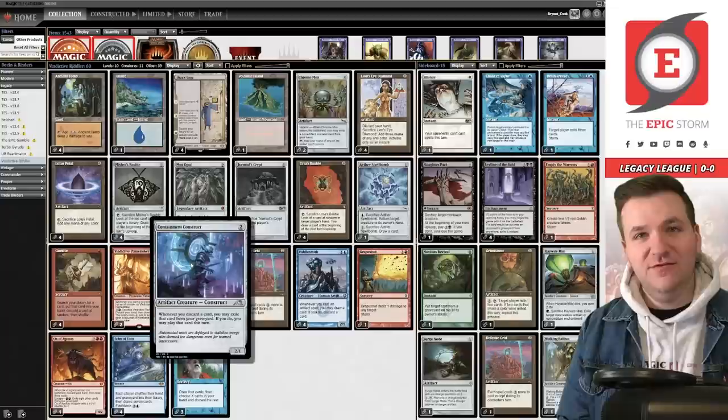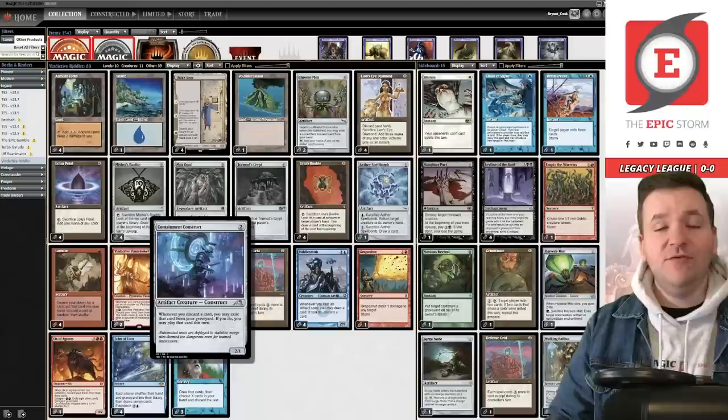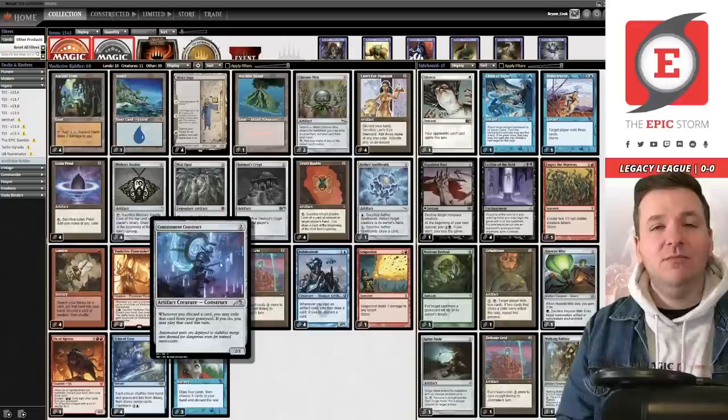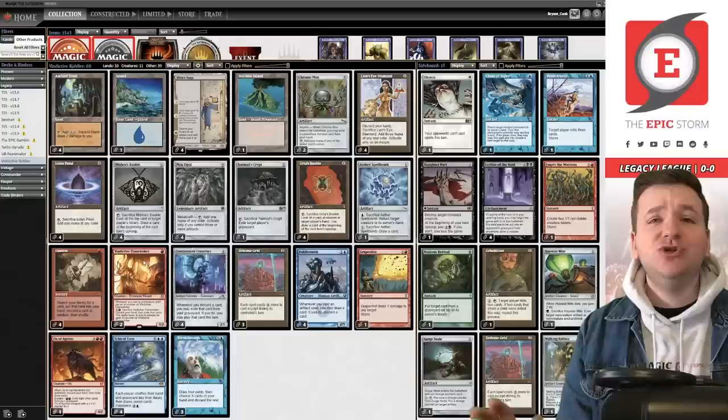The Flamestoker discards your hand, but those cards go underneath Containment Construct so you can still play them, and you get to draw four. We play a lot of free spells to enable Riddlesmith, reducing its activation cost, so it synergizes with the other half of the combo. Essentially it's one red to draw four, which is very good in this deck. We are a Lion's Eye Diamond deck with Echo of Aeons, looking to abuse that powerful combo.